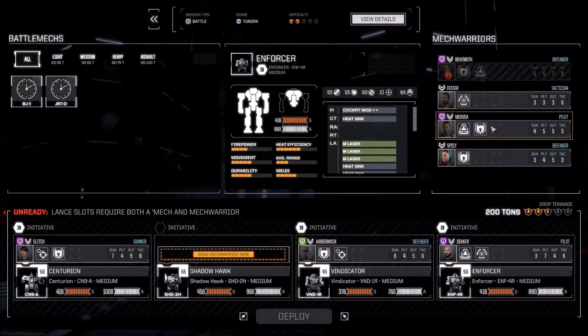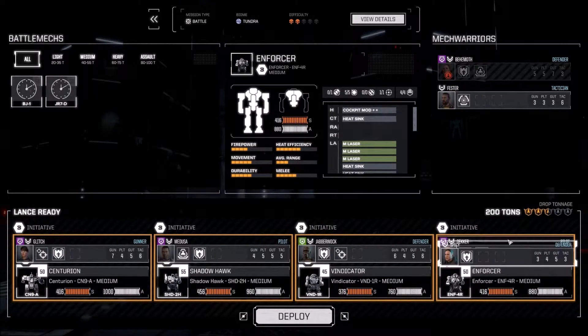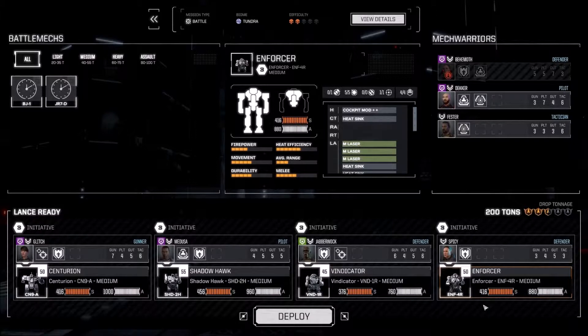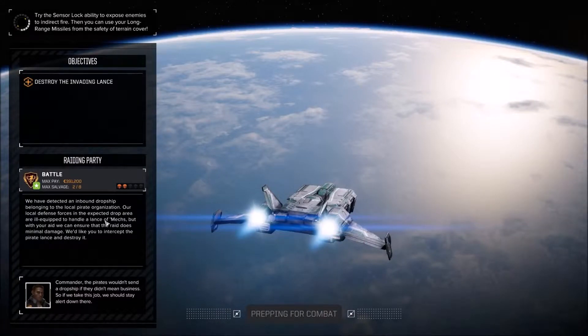We've got Medusa — still keeping Glitch in the Centurion doing our long range stuff. This is a completely defensive build, which will be fine. I still think the Vindicator is good for the multishot. I'm going to put Spicy in the Enforcer. Decker can take a break. It's a local pirate lance of mechs — I'd be surprised if they have reinforcements, but it's not an impossibility.